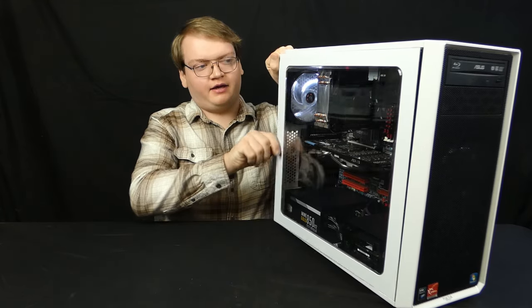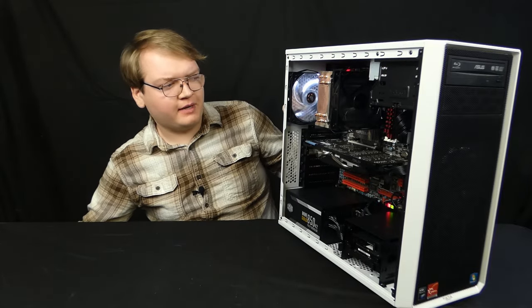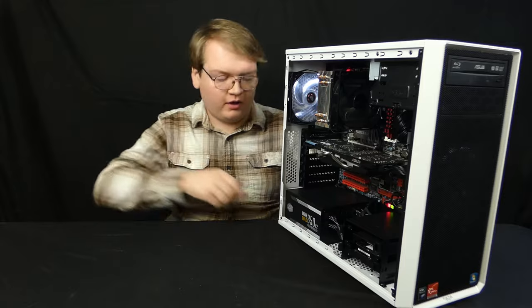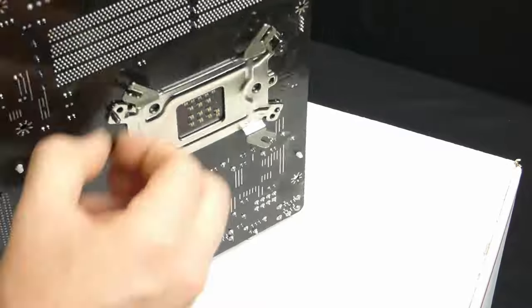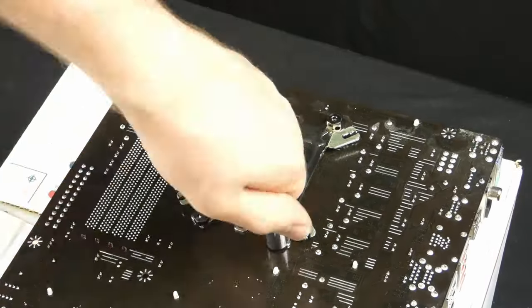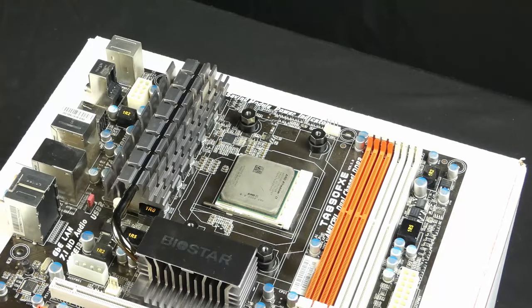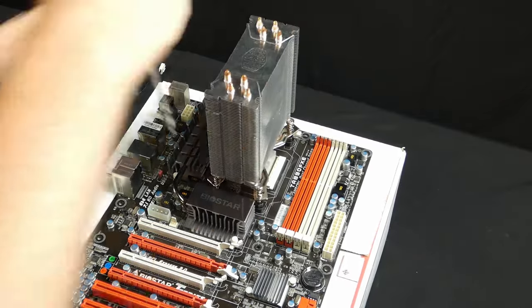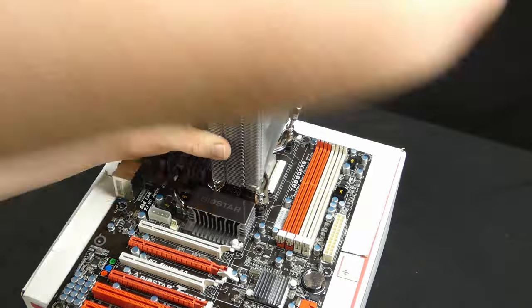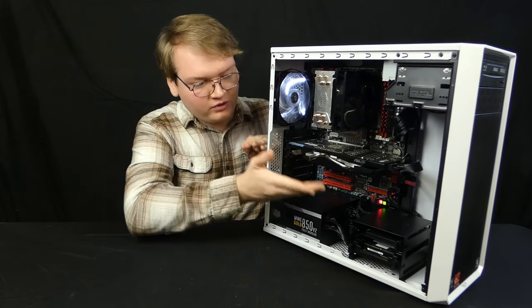I've also put on my old Hyper 212 Evo cooler that I used to have on my FX and even my Ryzen for a while. The Hyper 212 series was a pretty popular cooler back then, so it makes sense to pick one. I've never seen the temps on the CPU go above like 53°C on a full all-core load — it's amazing how much hotter and power-hungry newer CPUs have gotten.